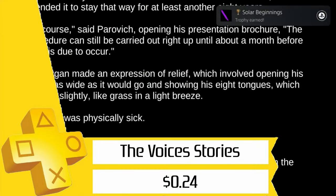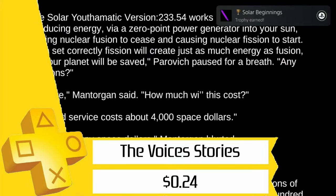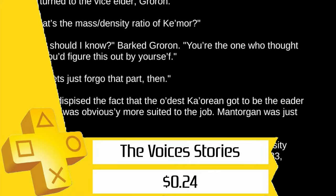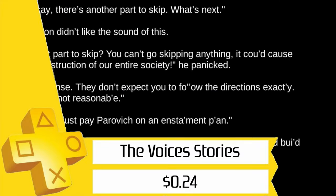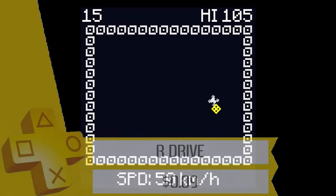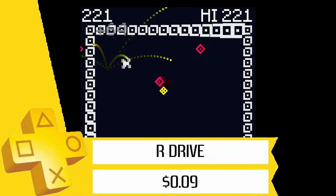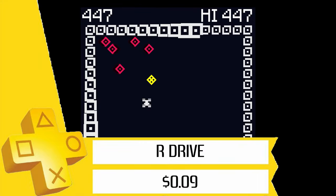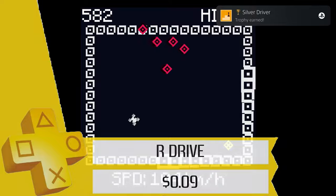I'm going to throw in a bonus game that's not actually by Zitalon: Voices Stories by the Voices Games, which is also on sale for only $0.24. Thankfully, you don't actually have to play through a game made by the Voices Games — you just have to scroll down some text a few times, and you've got a Platinum in a minute or two.